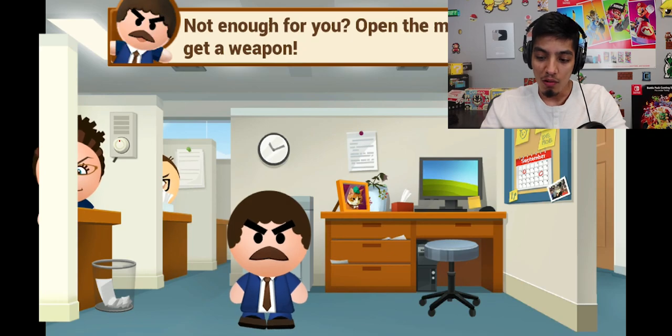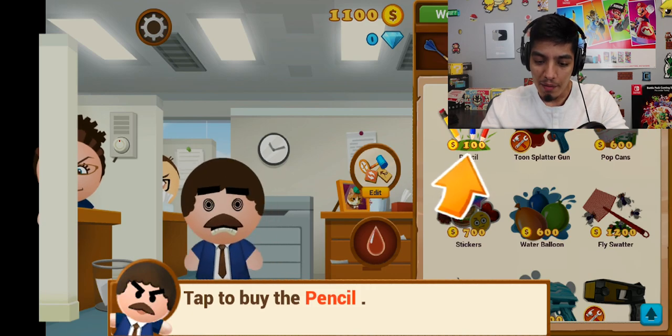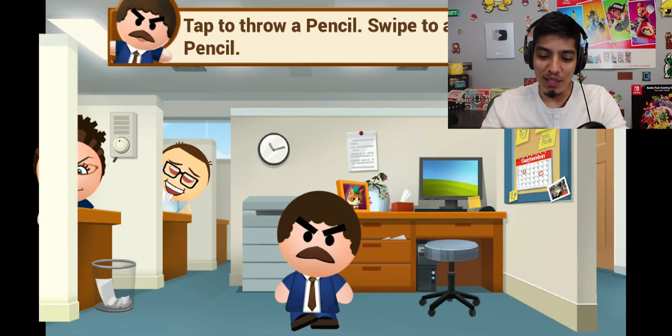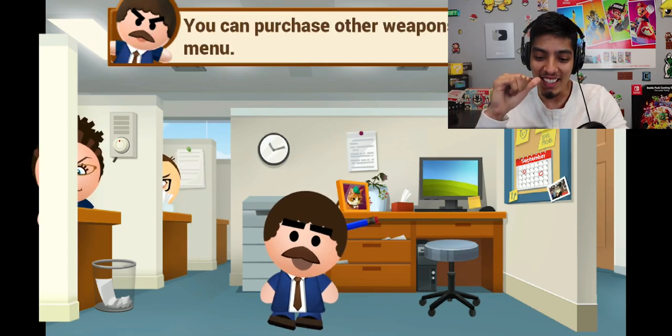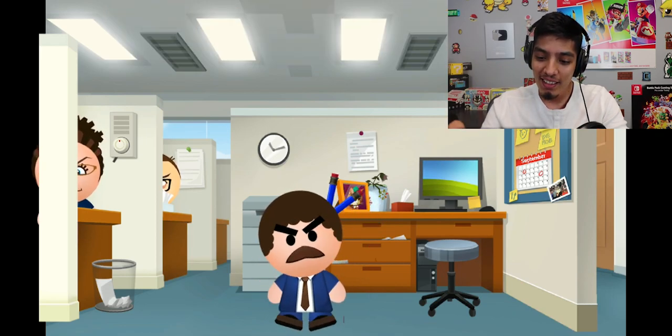Okay, open the menu and get a weapon. Let's see what kind of weapons it has. Tap to buy the pencil — okay, so we started with a pencil. Swipe to aim. We just shot him in the head! You can purchase other weapons from the menu.